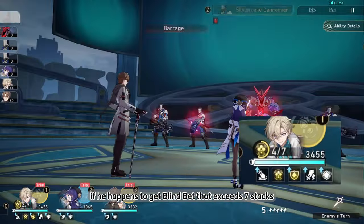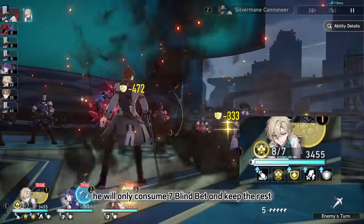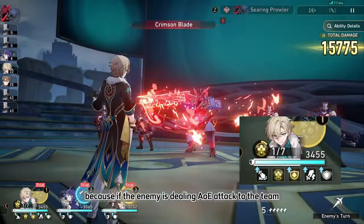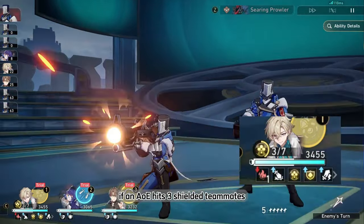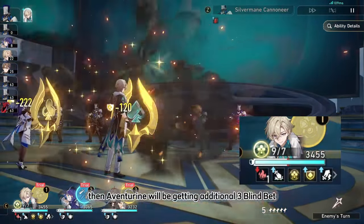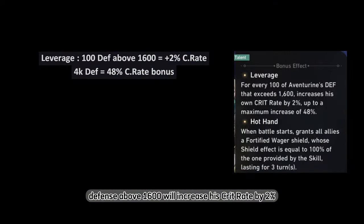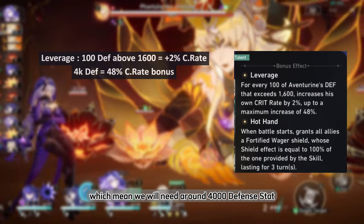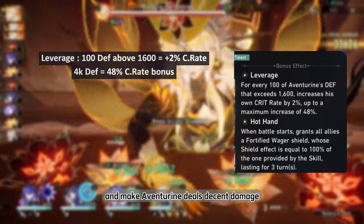If he happens to accumulate Blind Bet exceeding 7 stacks in one turn, he will only consume 7 Blind Bet and keep the rest. This is a useful mechanic because if the enemy deals an AoE attack to the team, each shielded teammate who gets hit counts as 1 Blind Bet. So if an AoE hits 3 shielded teammates, Aventurin gains 3 Blind Bet in one go. Bonus Trace: Leverage — every 100 defense above 1600 increases his crit rate by 2%, up to 48%, meaning we need around 4000 defense on Aventurin to max this out and make him deal decent damage.